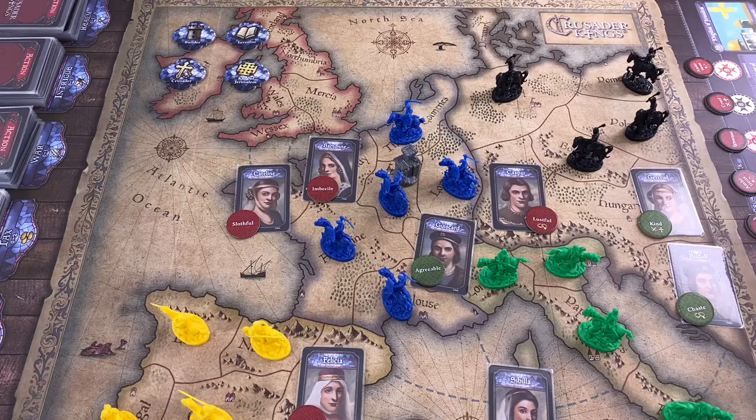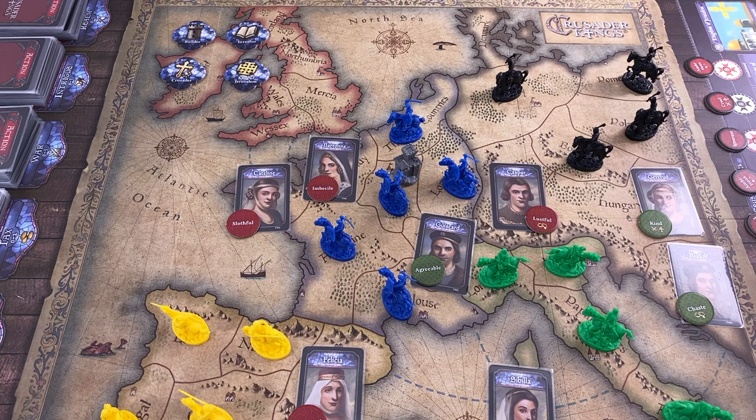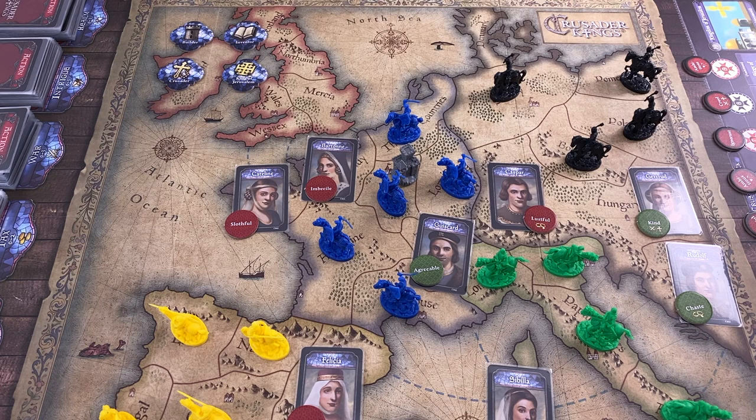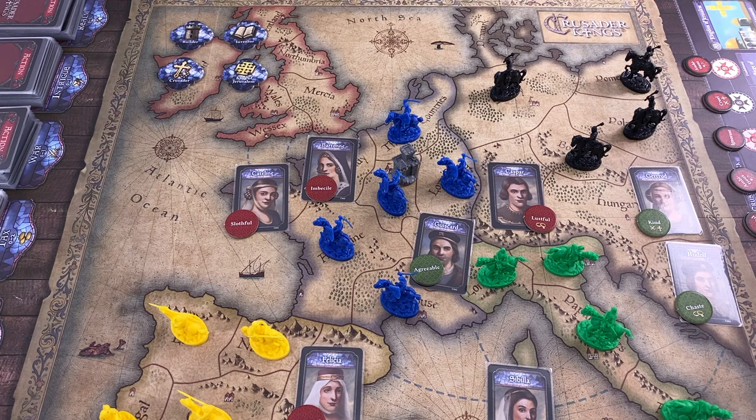Maybe let's have a quick look at what you are scoring victory points for. Basically either when the end game is triggered - after three completed eras or if someone claimed King of Jerusalem - you get one victory point for each territory you are controlling. These horsemen here are not soldiers, they simply show that you are in control. There are eight horses for each player, which means you cannot score more than eight points from countries you control.